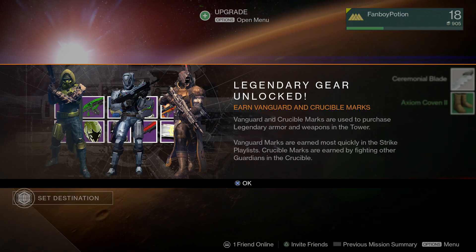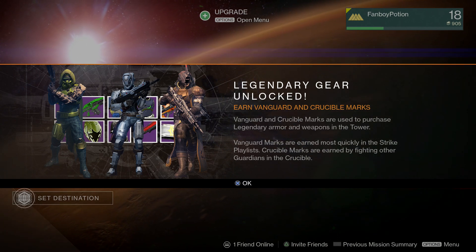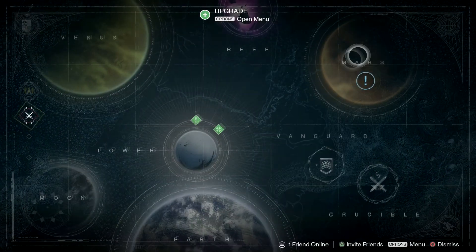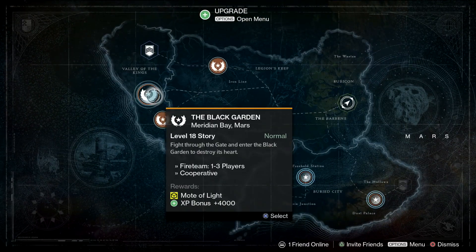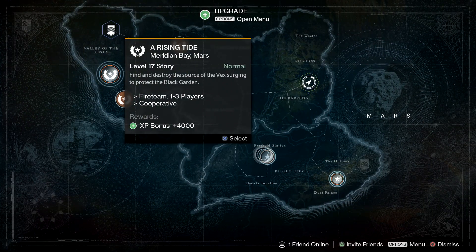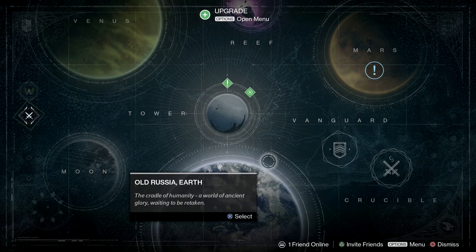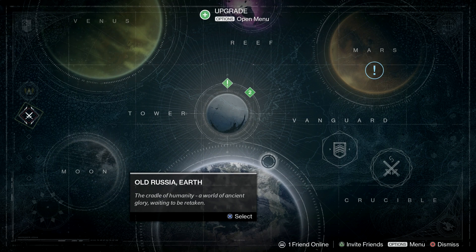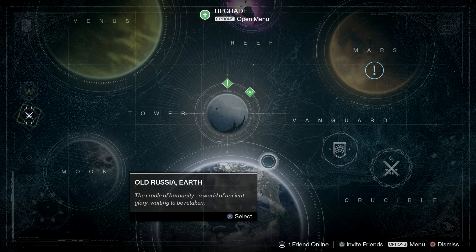We unlocked legendary gear and earned Vanguard and Crucible Marks, which are used to purchase legendary armor and weapons in the Tower. Vanguard Marks are earned most quickly in the Strike playlist; Crucible Marks are earned by fighting other guardians in the Crucible. This now means we've got our next mission available — I believe just three more missions and we're done with the main story. I might actually finish the whole game today. Thank you guys so much for watching — have a fanflippetastic day, see you laters alligators!